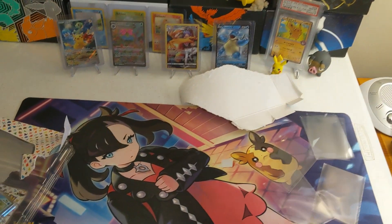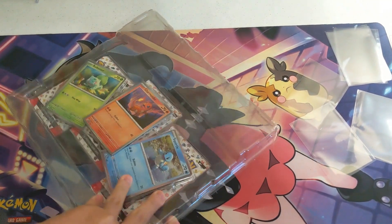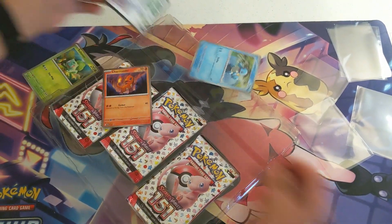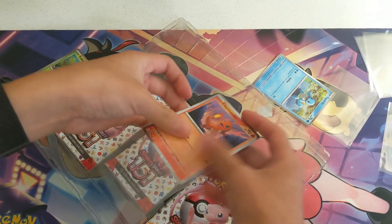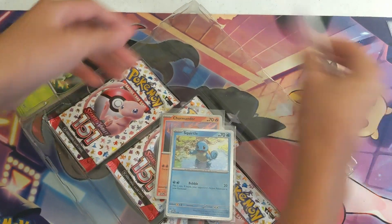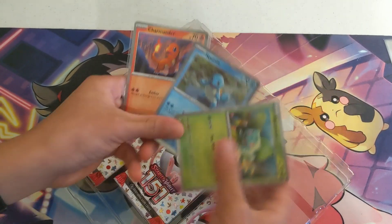Now let's get into this opening. Ok, stuff is flying everywhere. We got these right here — first up we have Charmander going in the sleeve, a really nice R on there. We got Squirtle — my favorite out of the three starters — and we got Bulbasaur right here. I think Charmander is my favorite, but Squirtle is my favorite starter.